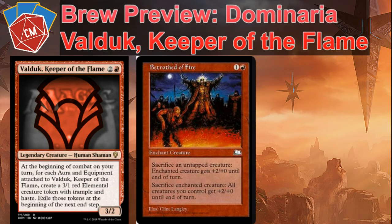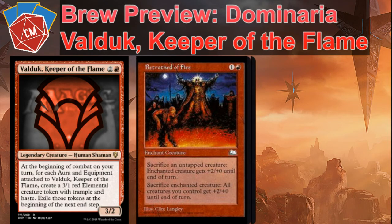Into some auras, we've got Betrothed of Fire. Sacrifice an untapped creature and the enchanted creature — most likely Valduk — gets plus two/plus zero. And you can sacrifice the enchanted creature to give all creatures you control plus two/plus zero until end of turn. So even if Valduk gets blocked and you've got a horde of 3/1s, you can sacrifice Valduk and now they're all 5/1s with trample. Really, really good.